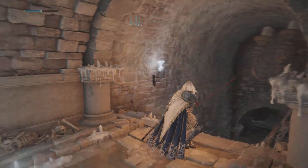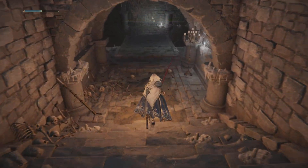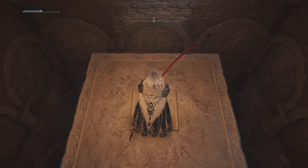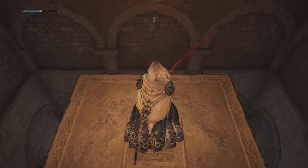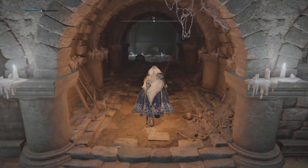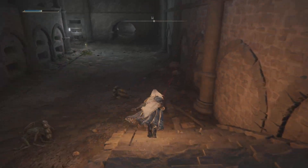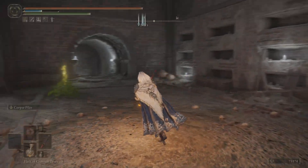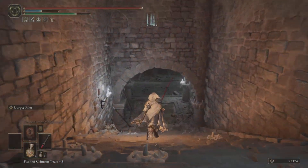Going forward and taking the lift down. Do watch out for all the enemies - there are plenty of them in here and these guys are pretty annoying. They can leap at you, and if they mob you, you've had it. There's plenty of stuff in these catacombs, but this video is focused on the secret area.